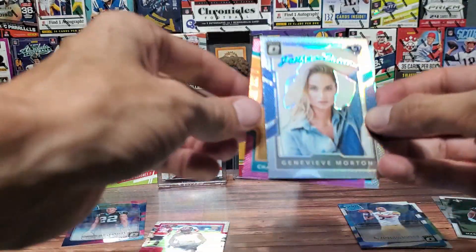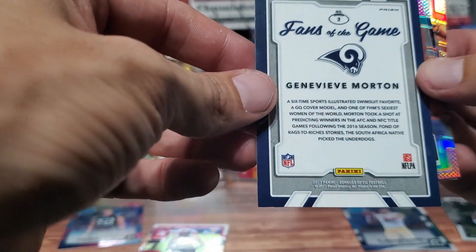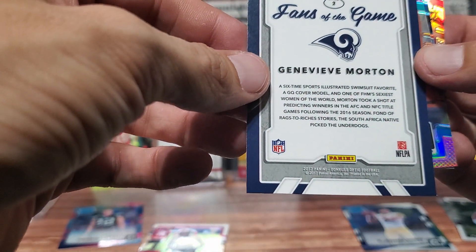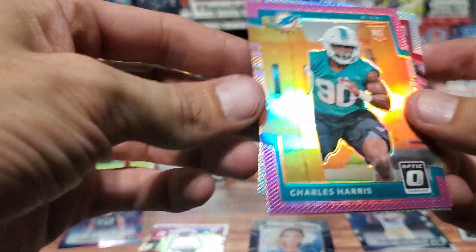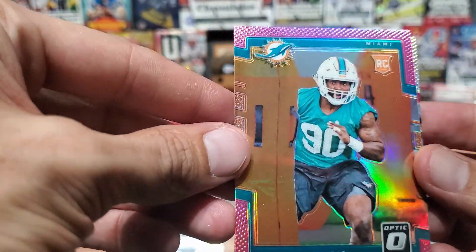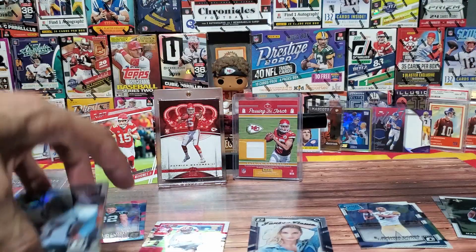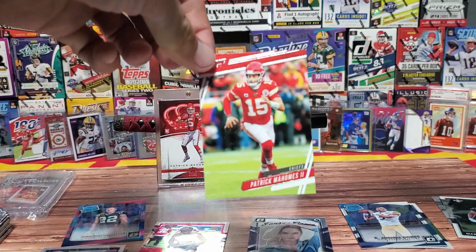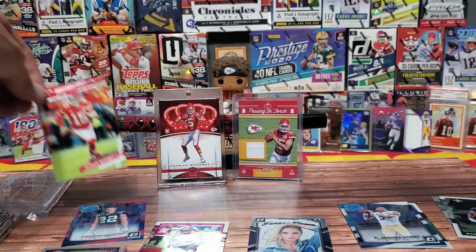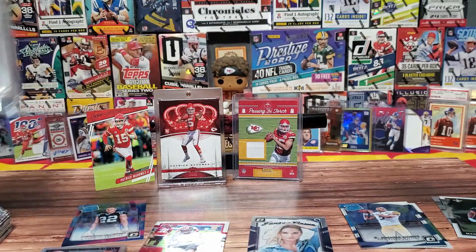And for some reason we have Genevieve Morton, who I have no idea who she is — Sports Illustrated swimsuit model. Sure, let's put her in a football product. And then our other pink parallel was Charles Harris. Well, you know what, we struck out but the hunt wasn't completely unsuccessful because Pat Mahomes always shows up in the warm-up. I gotta stop doing warm-ups. I even had the one-touch on the ready — maybe we'll put Christian McCaffrey in it.